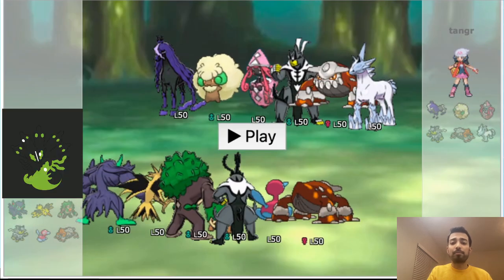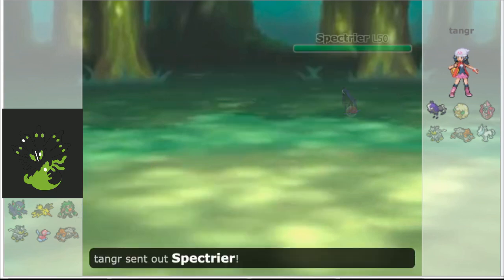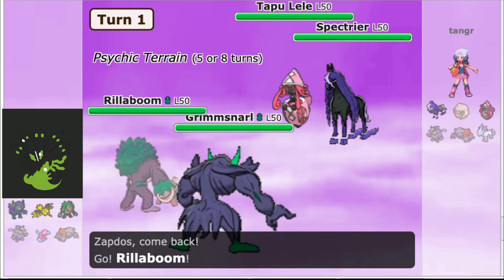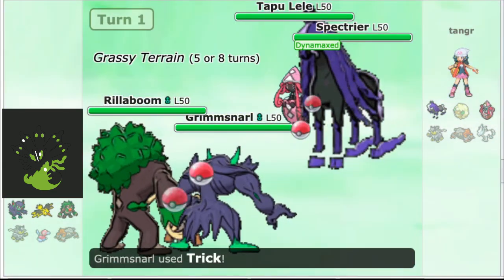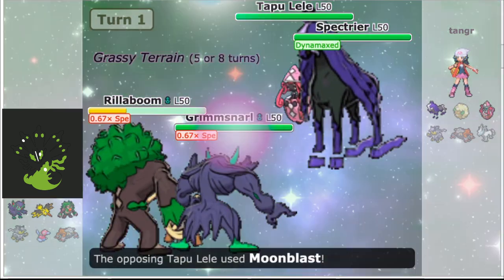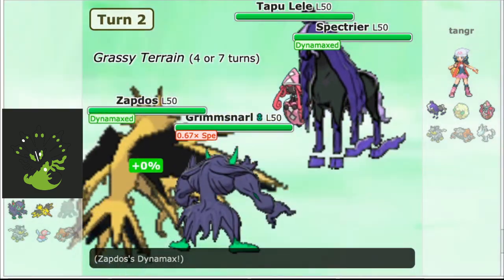This game shows off the raw power of Zapdos as well as the utility of Lagging Tail on Grimmsnarl. Our opponent leads Spectrier and Tapu Lele into our Zapdos and Grimmsnarl. Grimmsnarl isn't doing much in Psychic Terrain, so we switch Zapdos out into Rillaboom and Trick the Lagging Tail onto the Spectrier. Moving first for the last time, it Max Strikes the Rillaboom before Moonblast finishes it off. We bring Zapdos back in, and now it's time to shine.